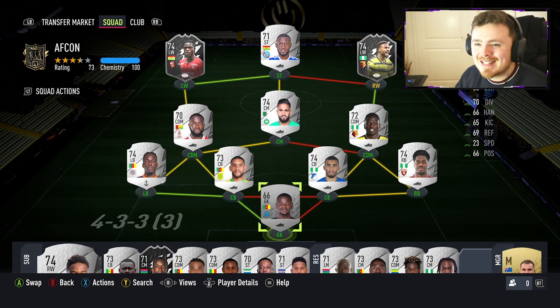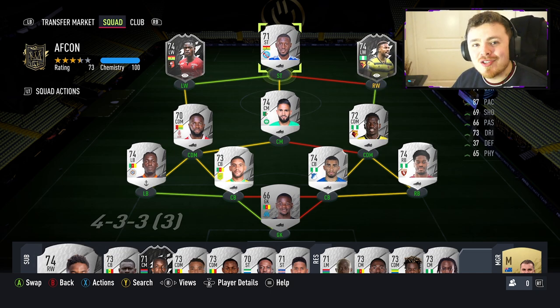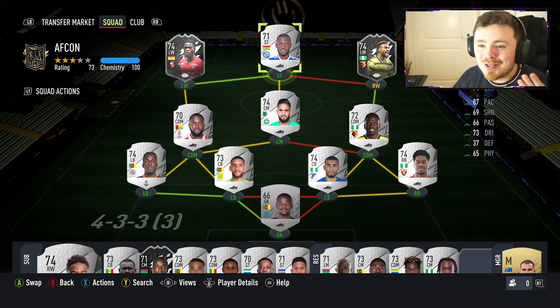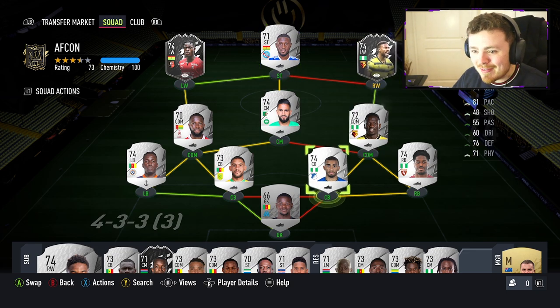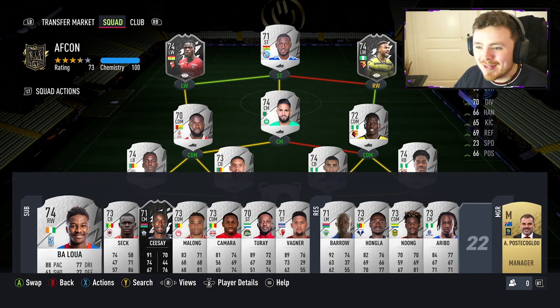We've got some familiar faces, the likes of Sulemana and Dennis here, but a couple of certain ballers that I'm really excited to try out in this video. I've tried to include as many countries as possible in this squad builder, but it's a little bit on the difficult side, especially if you want to hit 100 chemistry. So this team is mainly dominated by Ghana, Nigeria and Cameroon. However, I do have some fantastic options on the bench here, which I will be running through shortly.